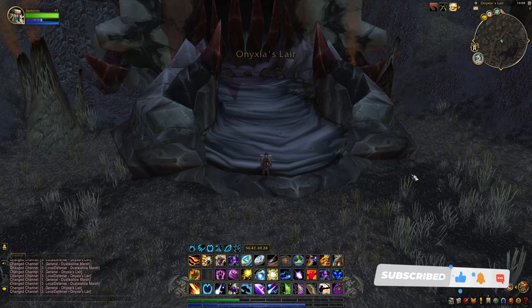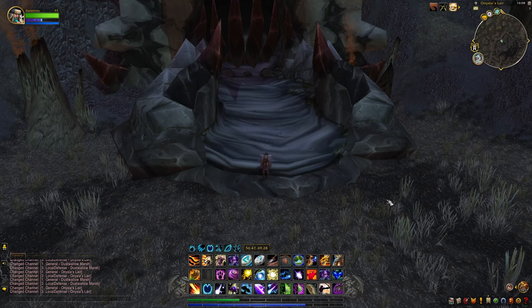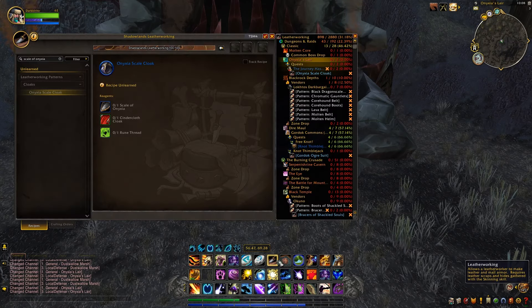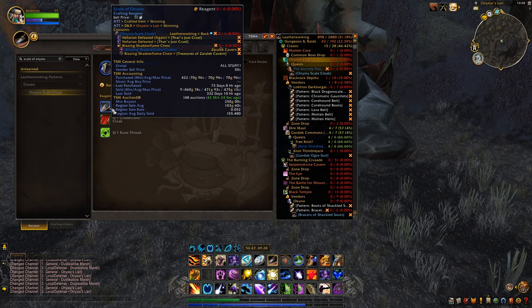Hello everybody, my name is MarnieCrazyGold and in today's video I'll be showing you how to farm up the Scale of Onyxia. That is this item right here. The Scale of Onyxia does sell for 250 gold at the moment and the Regent sale average is 103 gold.